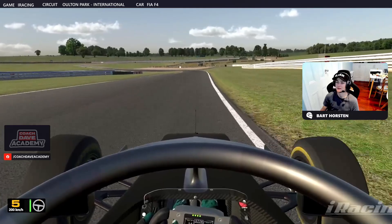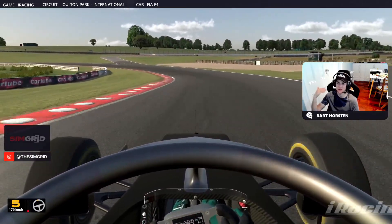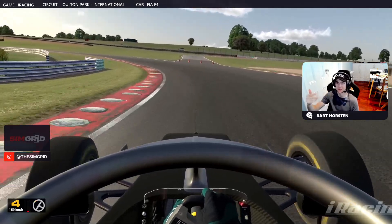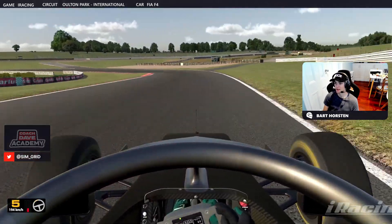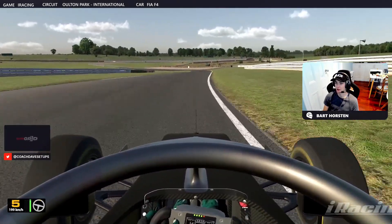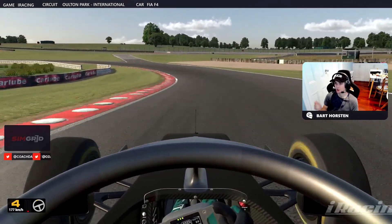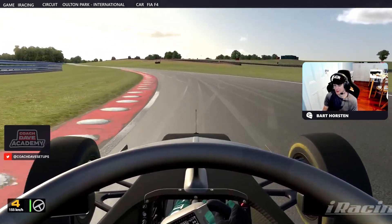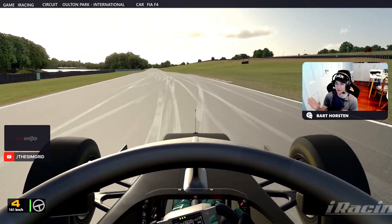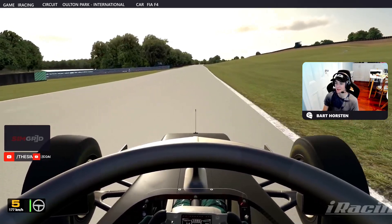Going to turn two now, Cascades - another high speed corner, all about minimum speed. That minimum speed will carry you through the exit in a low powered car like the F4. Get over to the right nice and early using all the track. It's a corner where if people are a bit lazy, they can often drop a wheel on the right hand side - that's generally because you're too late. Get through the kink and get over to the white line nice and early before you hit the braking, so we're not thinking about positioning. Look into the apex nice and early.